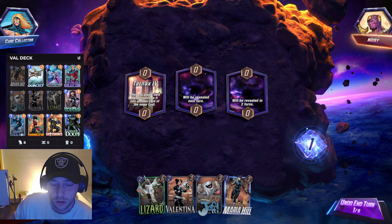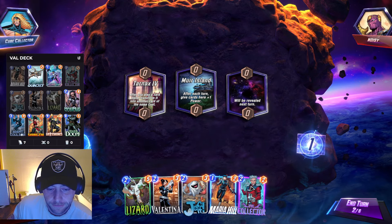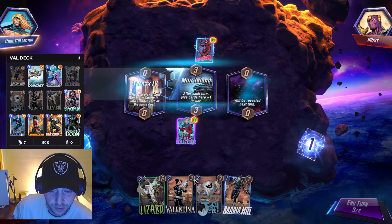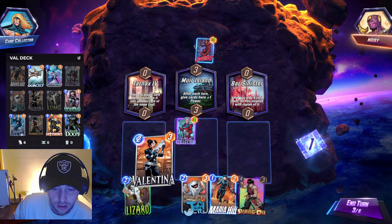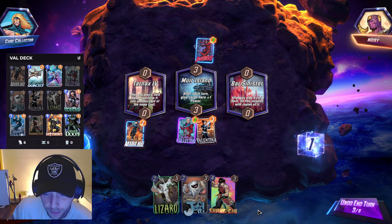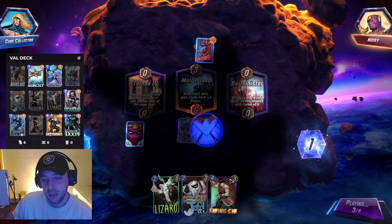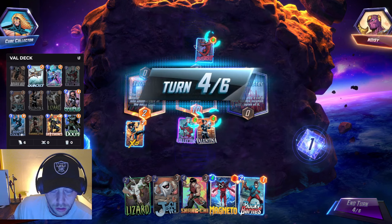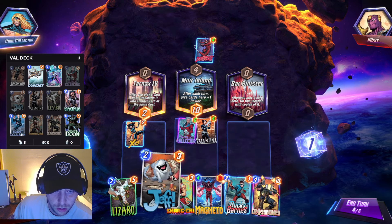We're gonna hold on for Maria Hill. Nice to get Quinjet. Okay, Collector — absolutely. So on turn three we can go. We've got Valentina and Maria Hill. Look at that — we can actually fill that up with Jeff's next.